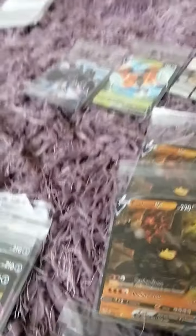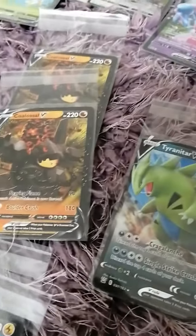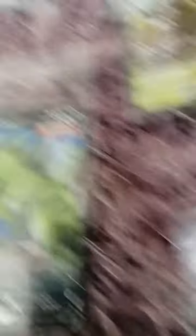Then we've got Zarude full art and Zarude half art, and they both have that giant symbol in the top left. Then there's Coalossal - I really wanted the Coalossal V-Max but I didn't get him because he's doubled up. Coalossal is doubled up in both V-Max and V forms, so I'm not sure where he went.